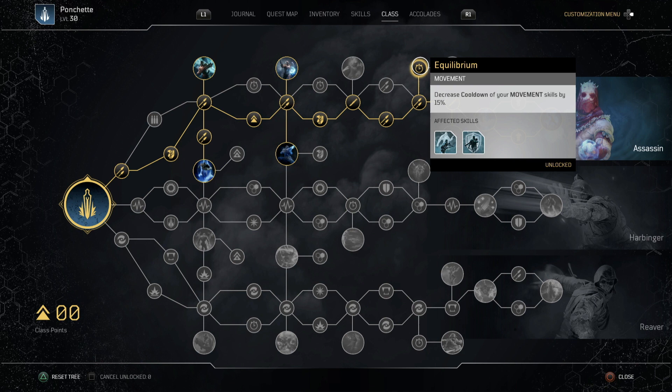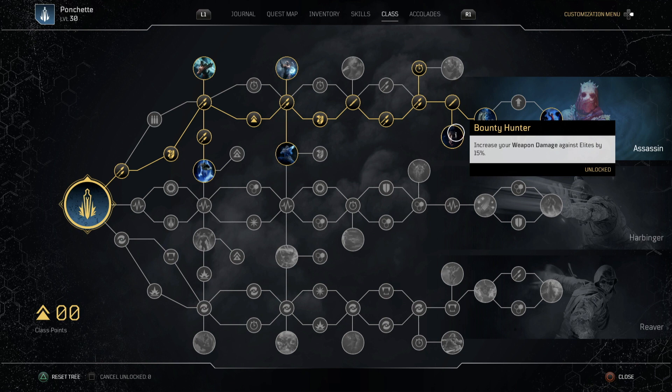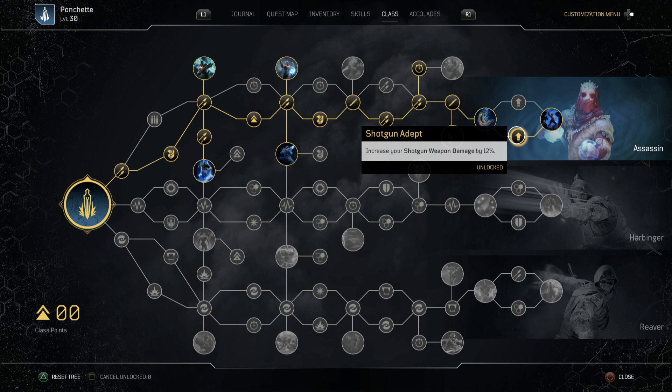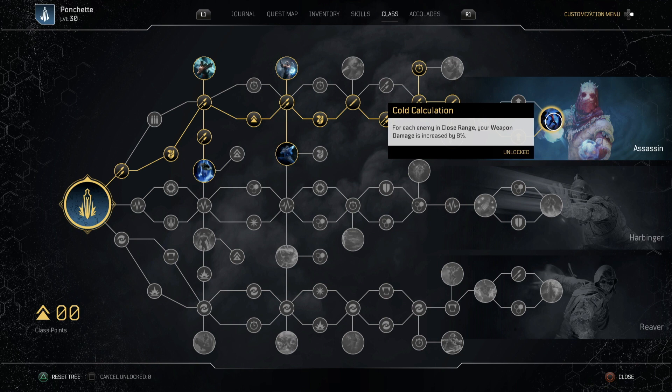There's also 15% increased weapon damage against elites — really useful since elites are the hardest enemies. Further nodes increase magazine size, giving us 30 bullets on the shotgun to help maintain Twisted Rounds. We also get increased shotgun weapon damage and 8% increased weapon damage for each enemy in close range — close range is around 10 meters. On maps with lots of melee enemies rushing you, this just boosts your damage through the roof.